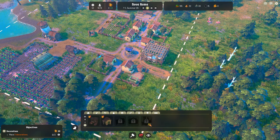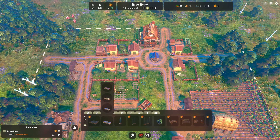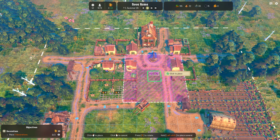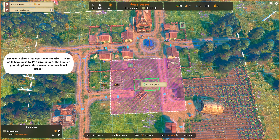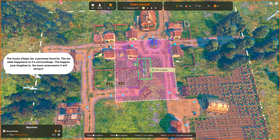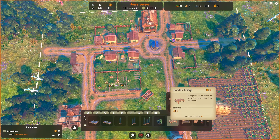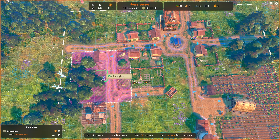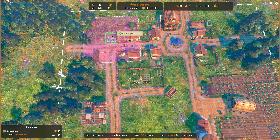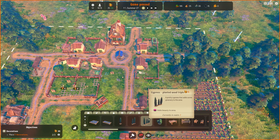Lumber camp is chopping away here, money is coming in. And then we need to place three decorations to proceed with the tutorial. The trusty village inn - a personal favourite. The inn adds happiness to its surroundings, and the happier your kingdom is, the more efficient your workers get. It also helps attract more visitors. That will cover those two there. There's a wooden bridge which is curious. So that's all three decorations - one, two, and three.